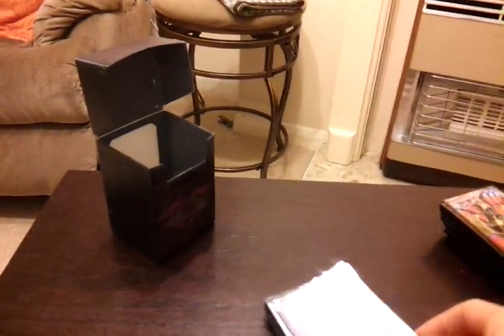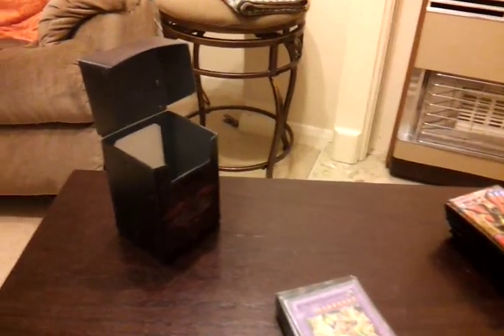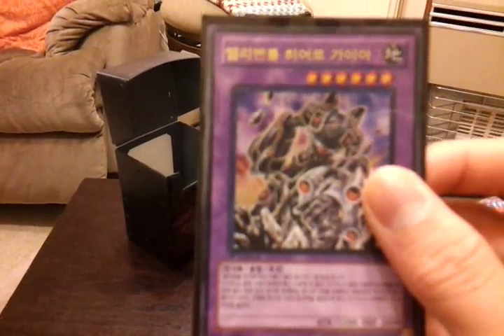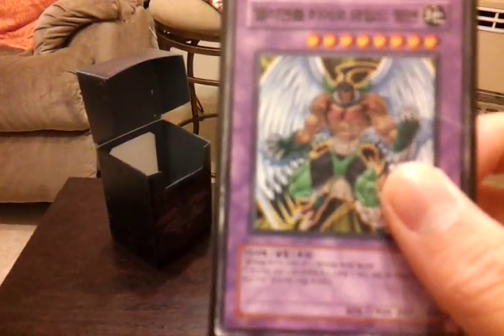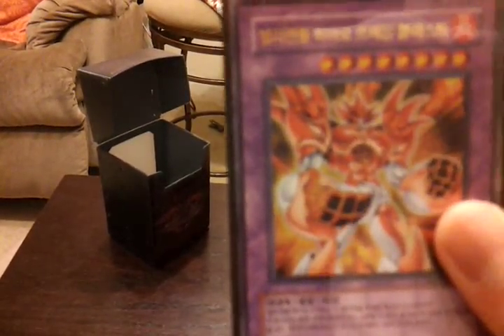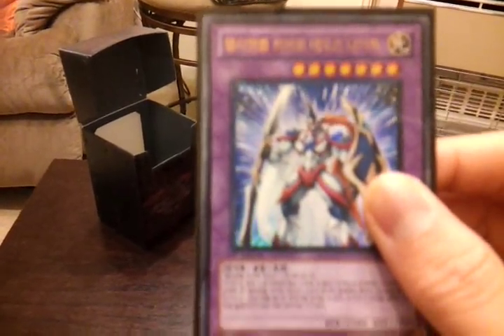Divine Neos, Flame Wingman, Flare Neos, Adoration, Vision Hero. By the way: Thunder Giant — I'll just rush through these — Plasma Vice, Evil Hero Lightning Gloom — two of them — Elemental Hero Gaia, Wild Wingman, Masked Hero Vapor, Flame Blaster, Magma Neos, Mars, Infernal Sniper, Infernal Wing, Neos Knight, Malicious Devil.